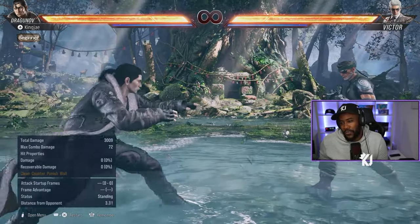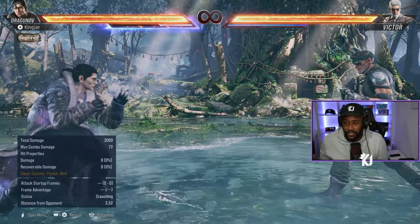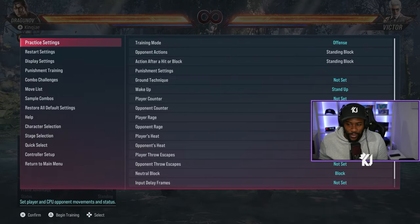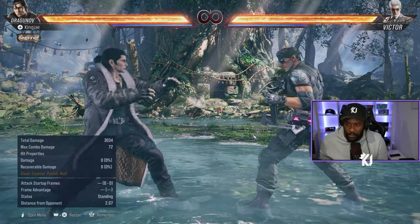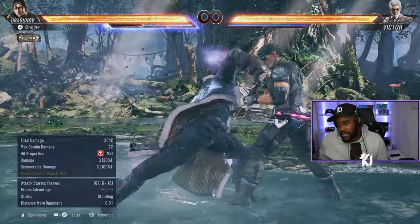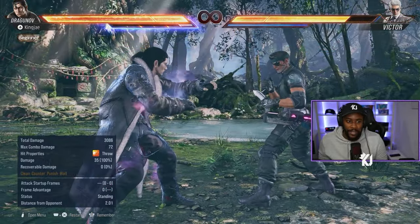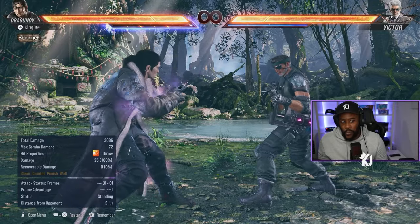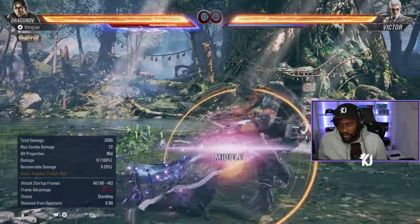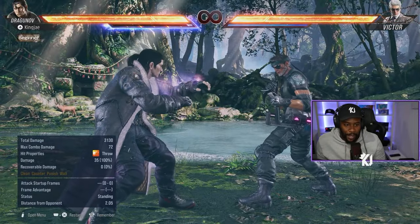In terms of Dragonuv's heat: when he activates heat he can do the tackle, which is unbreakable — you can't break the tackle, you can only jump back. You do running 2 then press 1+2, and you get the option of a 1-break, 2-break, or 1+2 break. He also depletes recoverable health if you choose the 1+3 option. That's when you see the gray screen effect happen.